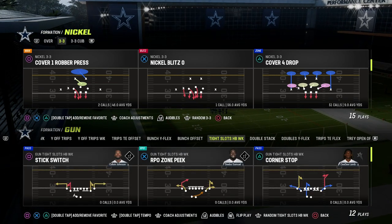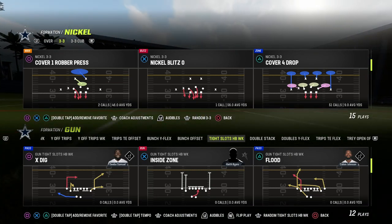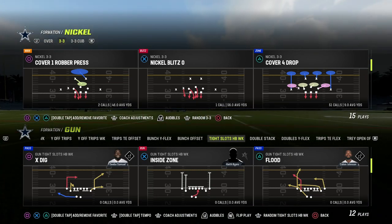In this video, I'm going to be showing you how to run the shallow cross concept out of the tight slots offense in Madden 23. This comes out of the Indianapolis Colts Offensive Playbook.